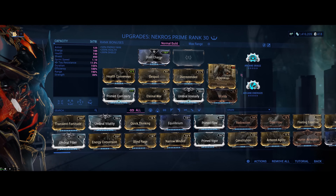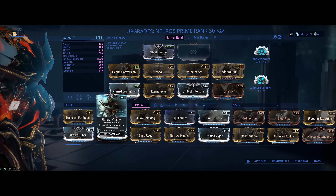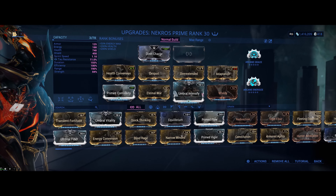Because of this, you need to boost the health of Nekros using a Vitality, or if you have the Forma to spare, the Umbral Vitality and Intensify combo.